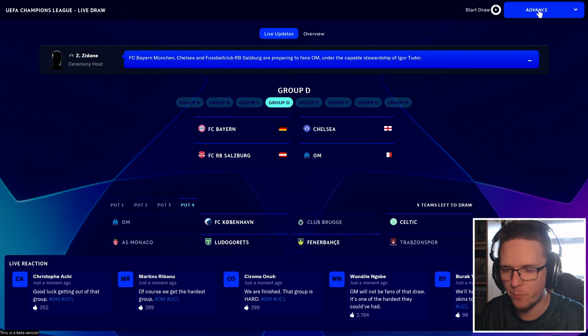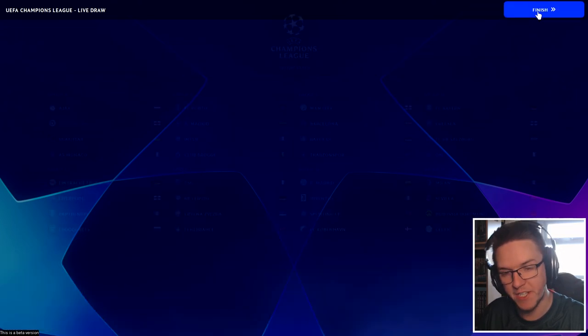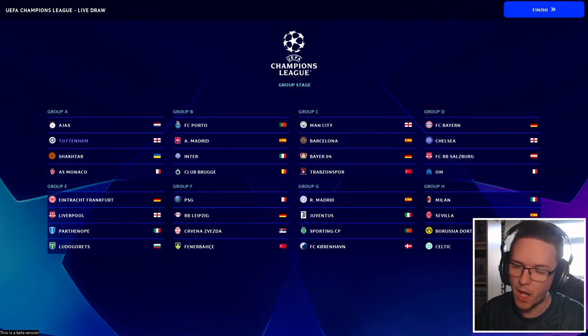So we can draw the rest of the pot four sides — Club Bruges, Trabzonspor, Marseille, Ludogorets, Fenerbahce, Copenhagen and Celtic, the final team out. There are your eight groups for the Champions League group stages. We've been drawn against Ajax, Shakhtar and Monaco. I think it's a group that we can win, but at the same time it's a very open group. We need to make sure we play well. I think between us and Ajax they'd expect one of us to win it.